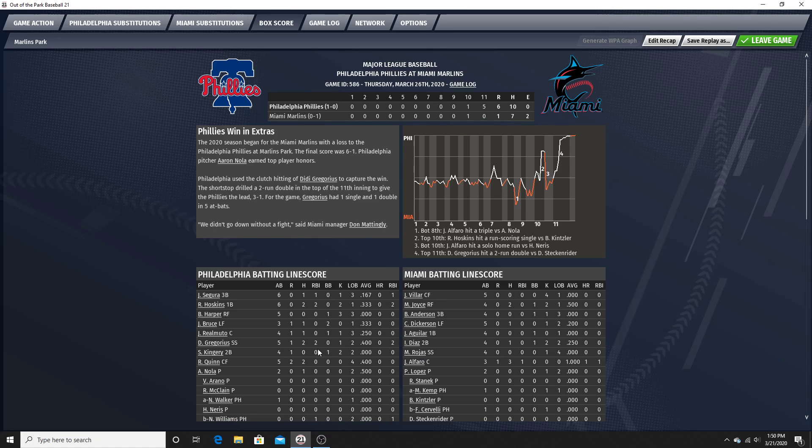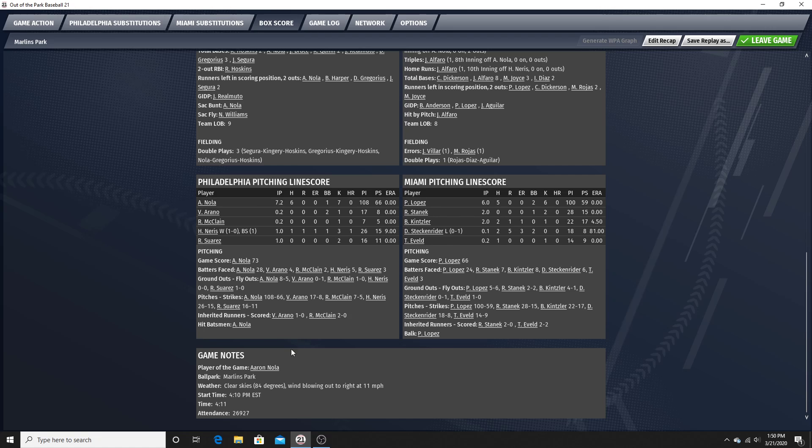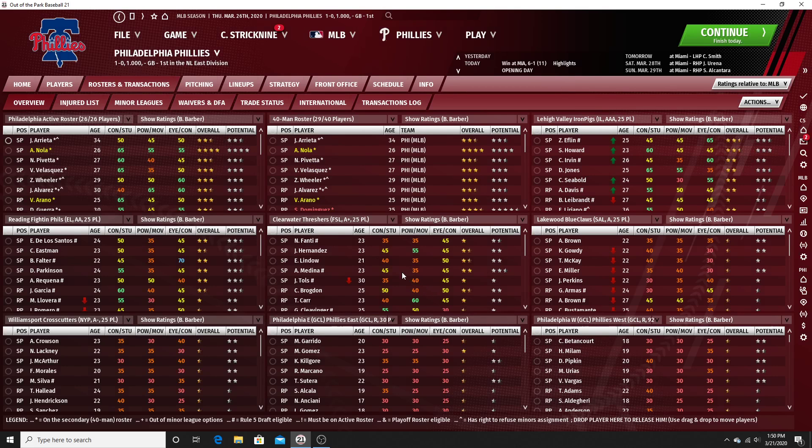We win it in the eleventh inning — five runs in that 11th inning to win six to one. Quinn was two for five; I know I was dogging on him starting the game but he had a good game. Gregorius two for five, drove in two. Hoskins drove in a couple. Harper oh for five with three strikeouts. Player of the game: Aaron Nola — seven and two thirds innings, seven Ks, one walk, six hits. Good start for him for the season. And I got an achievement for batting around, so that's the kind of inning we must've had.